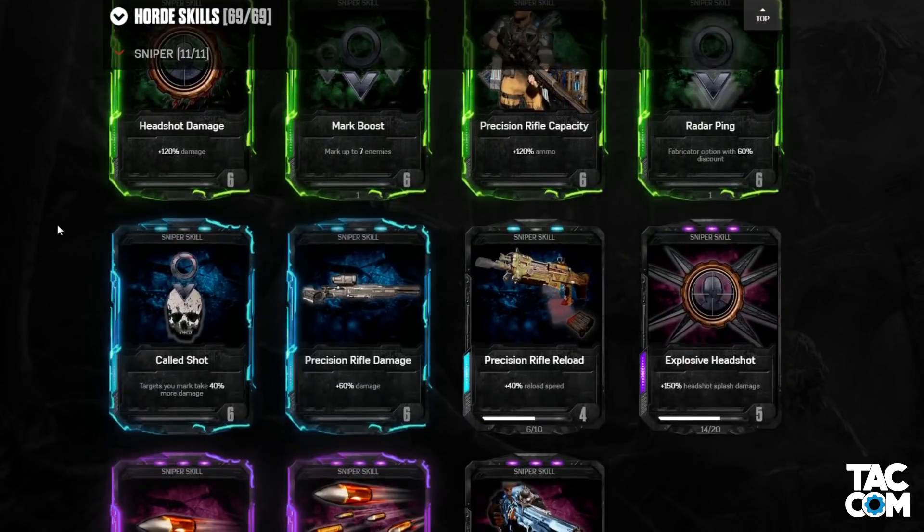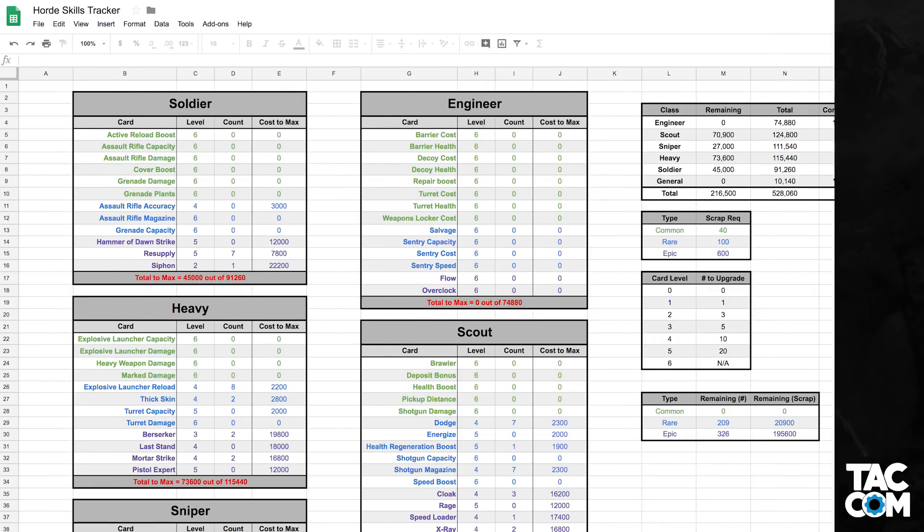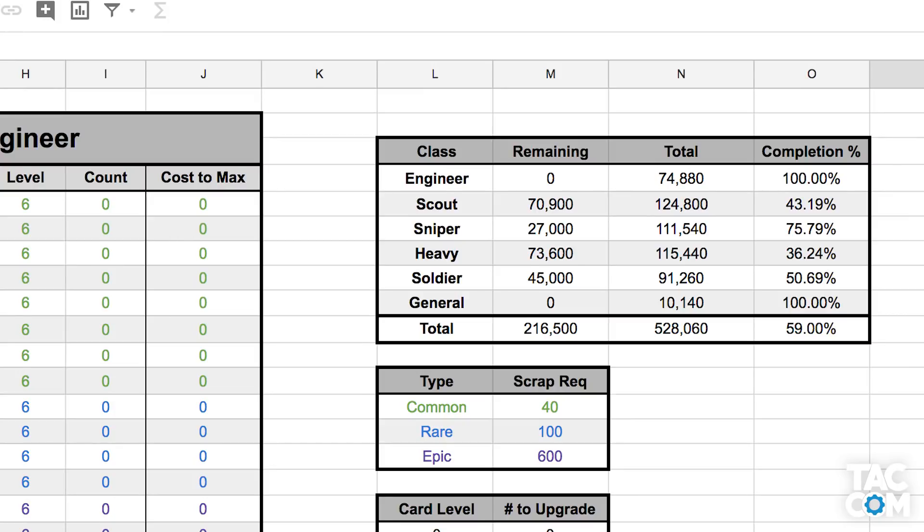I find it easiest to just scroll down through the cards on the list on the website and update the tool every once in a while. On the right side, I've got a few things that some of you may find interesting. To start with is a short summary of the classes — how much you have left to spend for each, how much it would cost if you had nothing, and your completion percentage. The percentage is completion from a scrap-based perspective, not a card-based one. I actually have most of my stuff maxed, but I'm only at 59% completion, because those purple cards are extremely expensive.